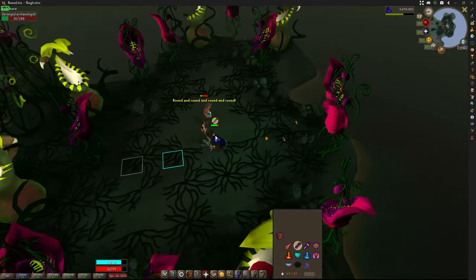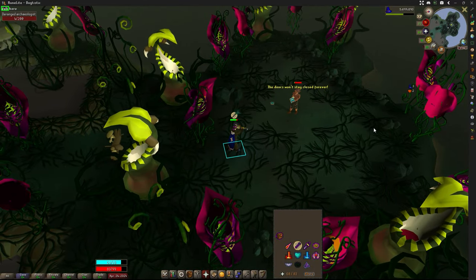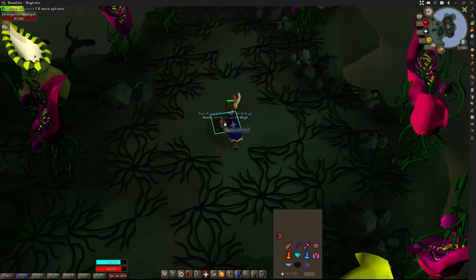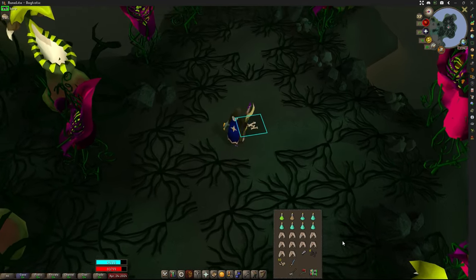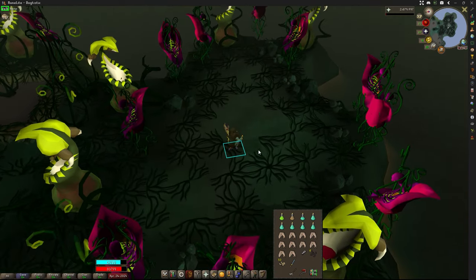'Learn to Read' — run to the other side and go ahead and start hitting him again. And the Deranged Archaeologist is really that easy, that's all there is to it. But I'm going to keep killing him for an hour and show you guys what kind of loot I have after an hour of killing him. We'll be back after that.